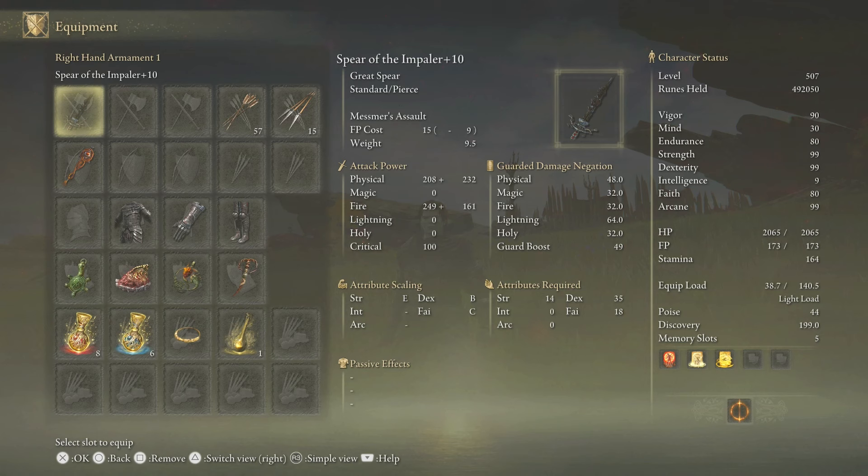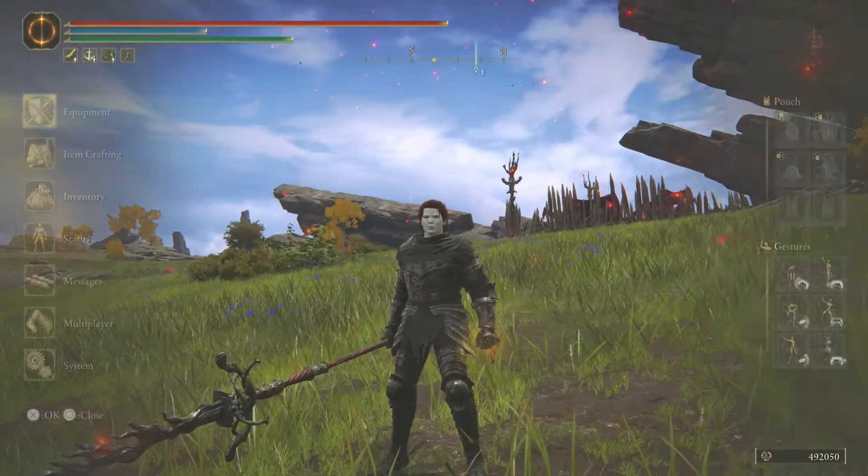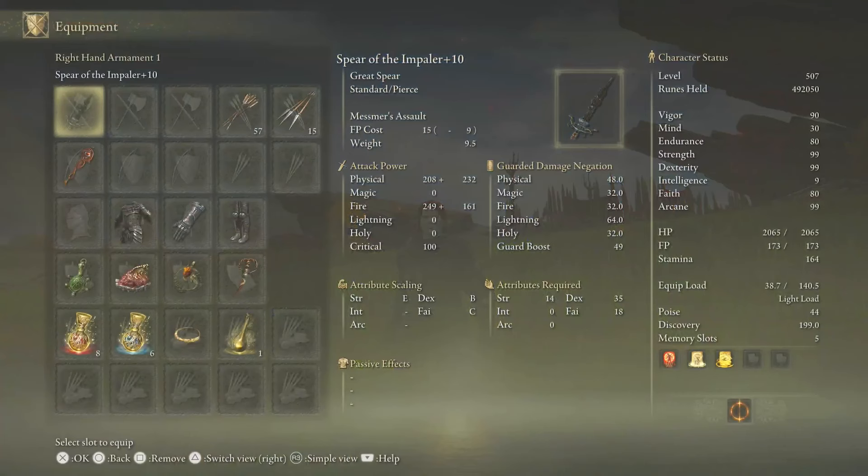When it comes to the attack power, the physical is at 208 plus 232, and the fire is at 249 plus 161. It has a critical at 100. The attributes required are: Strength 14, Dexterity 35, and Faith 18. It scales in Strength, Dexterity, and Faith. I'm level 507 and I truly enjoy this weapon.